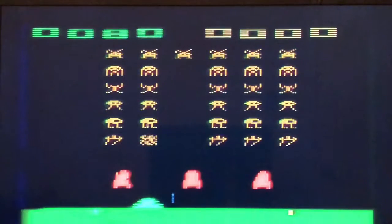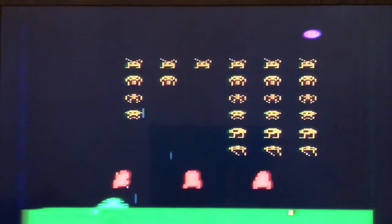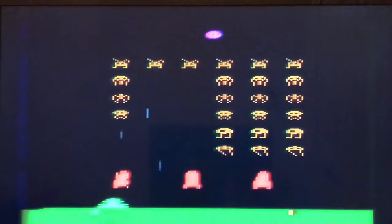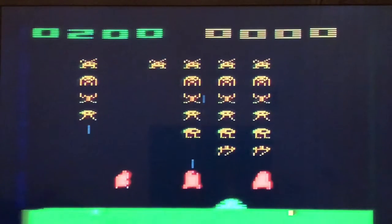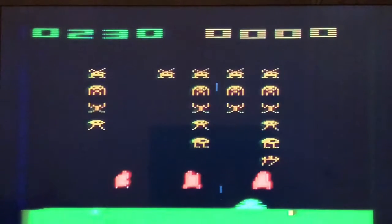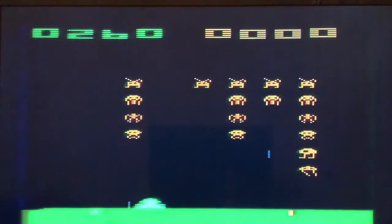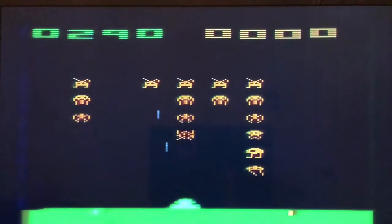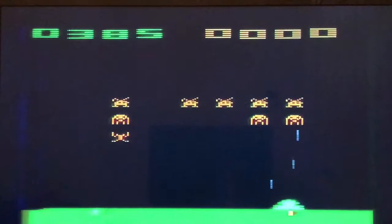You just shoot the alien invaders. Each time you kill one, you get faster. And it looks like all my barriers are gone for some reason. Yeah, they're going way faster now. It gets super crazy fast when there's only three.